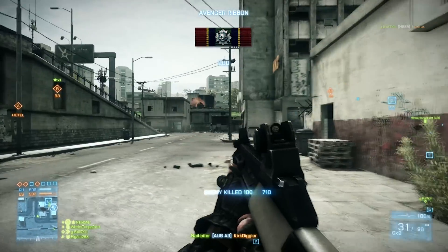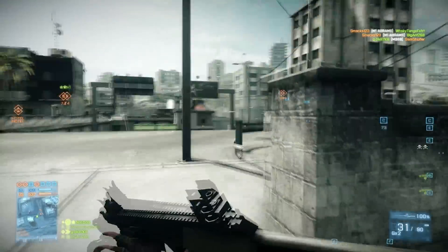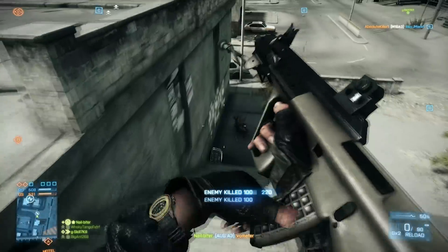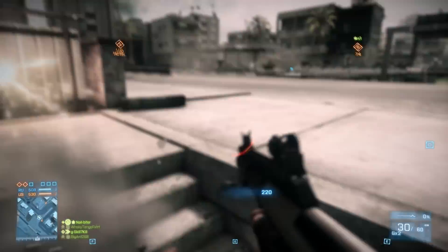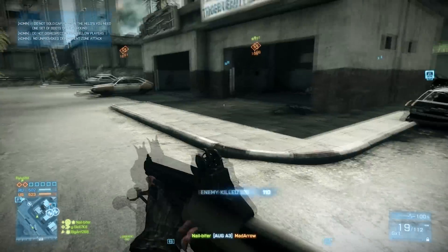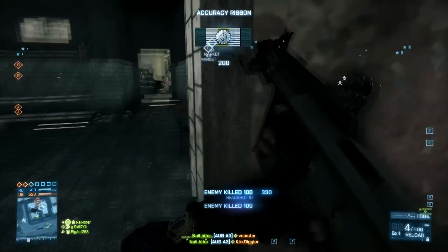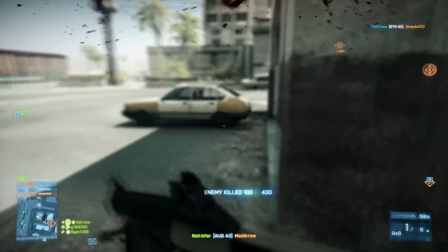Another thing I really like is that when you scope in and strafe side to side, you strafe faster than with some other guns. A lot of the way I play involves peeking around corners while scoped in, and being able to strafe faster from side to side is really helpful. It lets you make quicker movements in and out of cover, getting a couple of bullets on an enemy without giving them a clear shot on you.